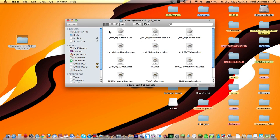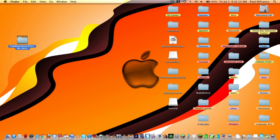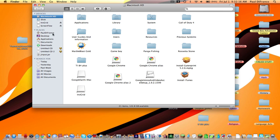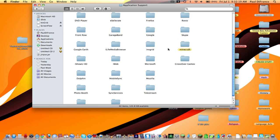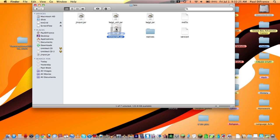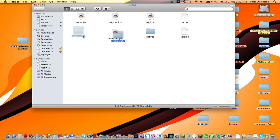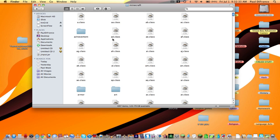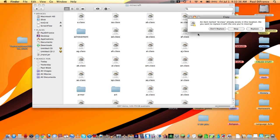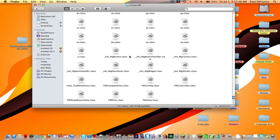Open this and copy all of it. You're going to want to open up the Library, then Application Support, then Minecraft. Open your bin folder — you're going to see minecraft.jar. Open it with Archive Utility and you'll get a folder called Minecraft. Double click that, paste your items here, and scroll down to make sure you have the TMI files.